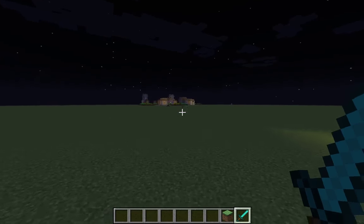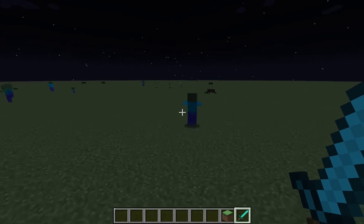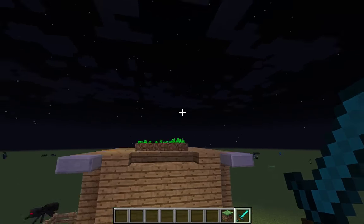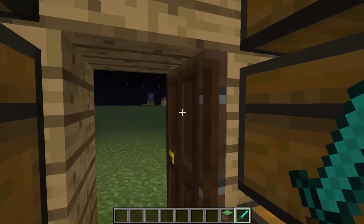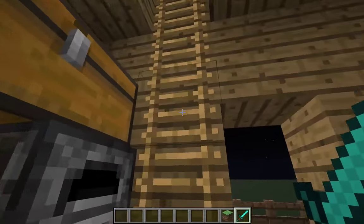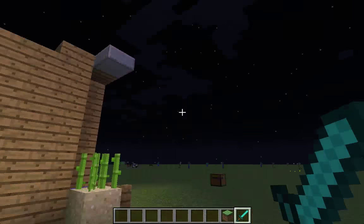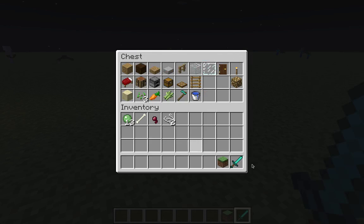Hey, what's up guys, it's ArrowheadGamer here, welcome to a Minecraft video. Today we will be doing a tutorial on how to build a simple starter house. Here is your little beautiful starter house — it's like a good farming starter house. You've got a nice little chest storing area, and then you can climb up here, you've got a nice little farm up here and down there. I'm gonna be teaching you how to build this, so let's get straight into it.